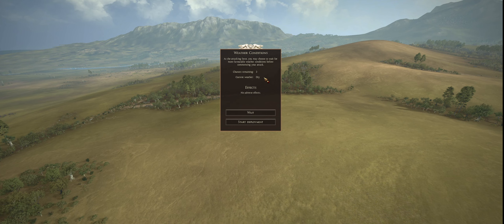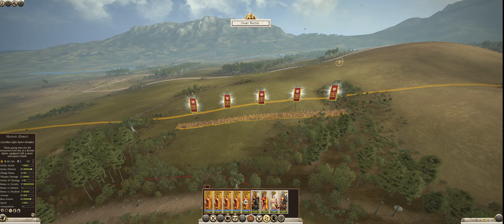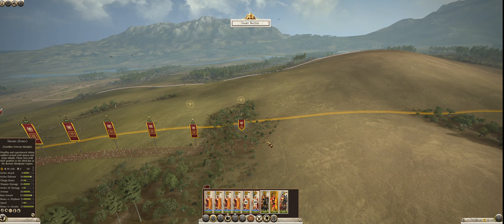At the beginning of a battle, you get to choose the weather conditions. You can wait for other conditions or deploy. As the attacking force, you may choose to wait for more favorable weather conditions before commencing your attack. I like dry weather, so we're just going to start our deployment. I'm going to go through how I organize my lines. The Principes will make up the center. I'm going to put the Hastati on the right here — eventually they won't be there anymore — and the Triarii right next to them.